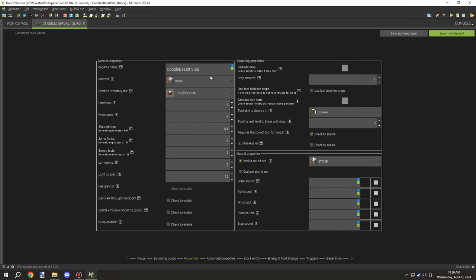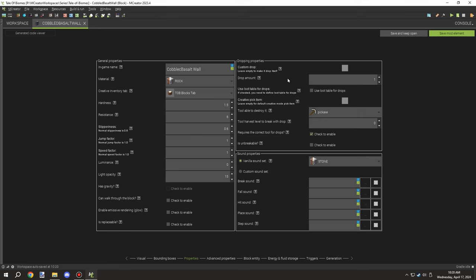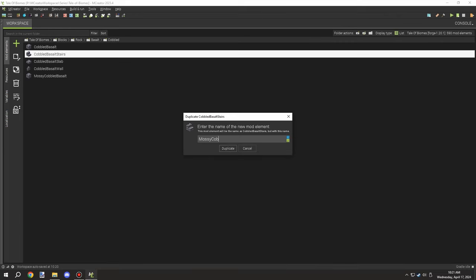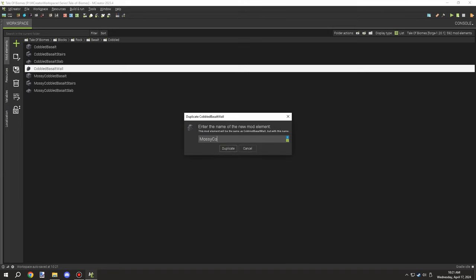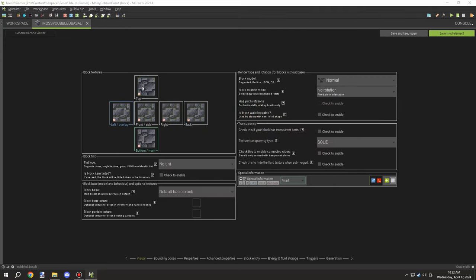It goes a lot faster once you have the blocks set up and you just duplicate them — it's a nice trick I've used for a lot of my mods when I need to make many repetitive blocks under the same material. For mossy cobblestone I duplicated all the blocks again, building off the cobbled version so I don't need to remember to re-disable generation. I just update the texture and GUI name, adding 'mossy' to it.